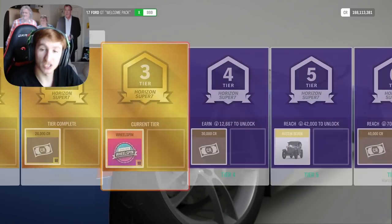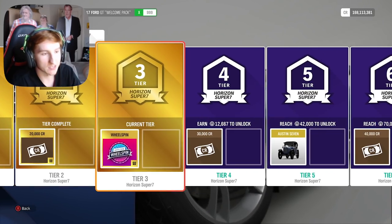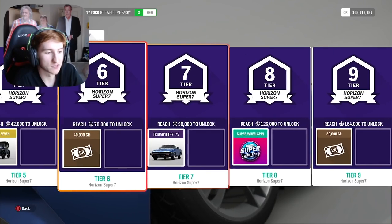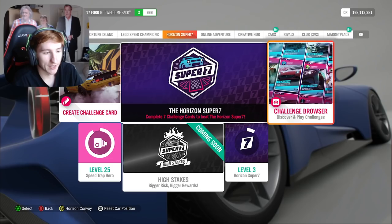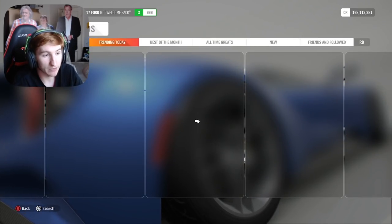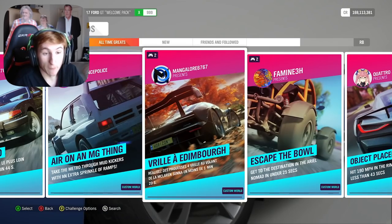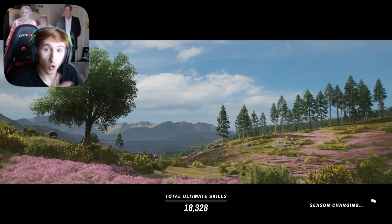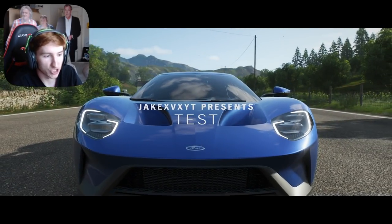As you do challenges and complete Super 7s, you will unlock tiers — first tier, second tier, third tier, and so on. You'll get XP and two of the new cards which were also announced today. If you just want to play random community challenges, you can go to the challenge browser and search for any challenge that people have made. There's not many at the moment because not many people have the update early, but there's one by Nick there. Let me show one more quick example of the type of challenge you can do, and then we'll get on to how to create your own.